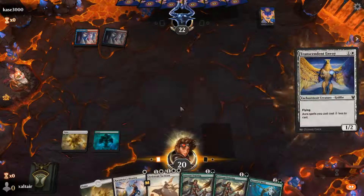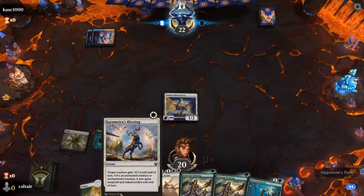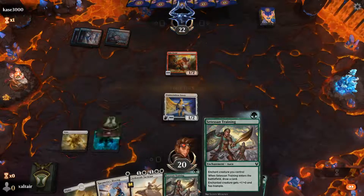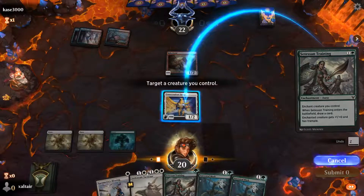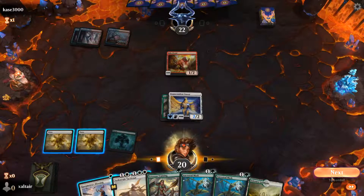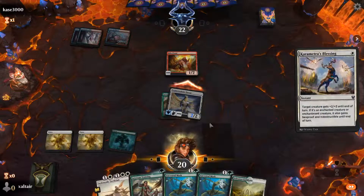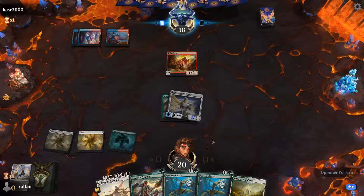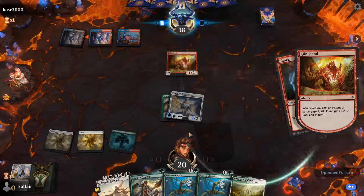We didn't draw either of those two guys last game. This game should be much faster because we can drop this guy and start putting some enchantments on it, although the opponent can bounce it. We're going to have to deal with that, but until then we are going to hit them for a lot of damage. We're playing an aggro deck and we do have a second creature if they manage to bounce this one. As long as we keep it at 2/2 they might not bounce it — yeah, they can just kill it.